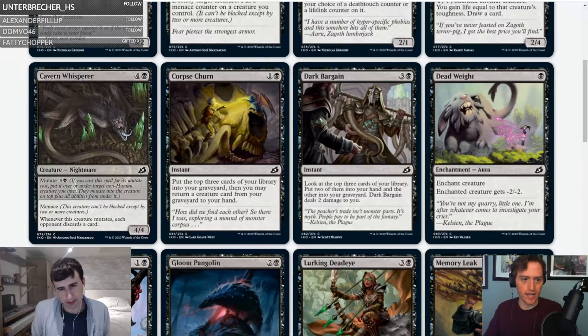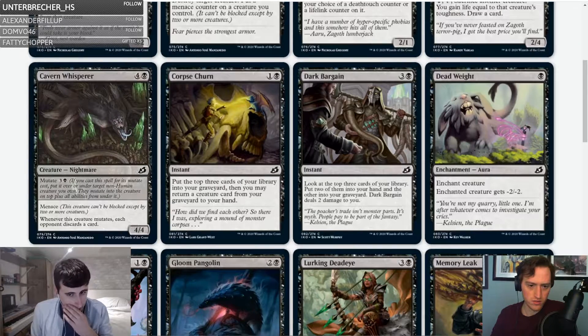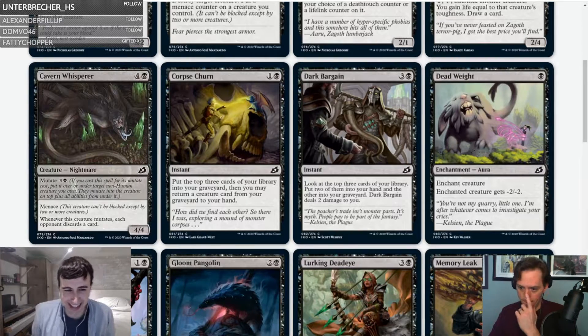Dark Bargain is back — three and a black for an instant: look at the top three cards, put two into your hand and the other into your graveyard, and it deals two damage to you. This was a good card in Dominaria — card advantage and card selection were king. Here it might not be as important because the delta between good cards and bad cards might not be as large. It's a solid card — C for the first copy.